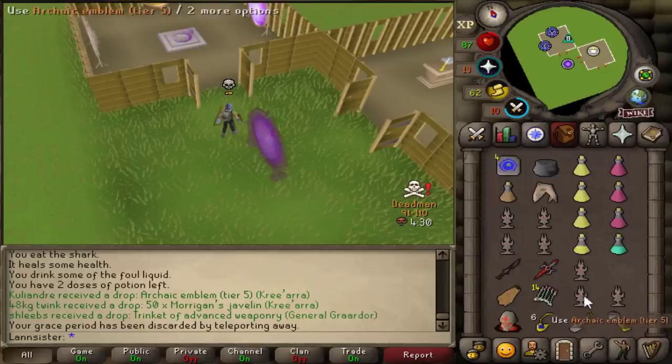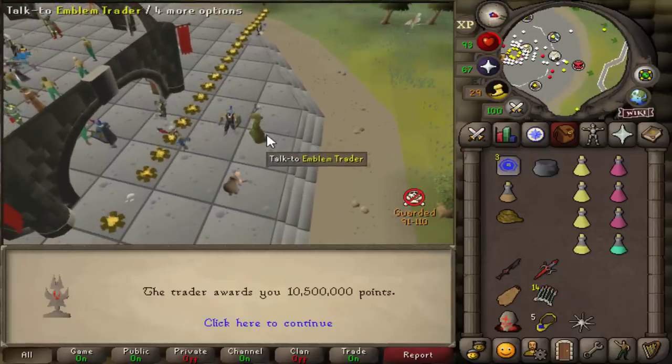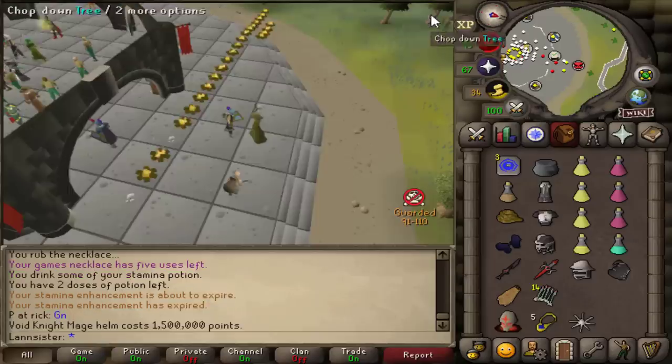Seven Tier 5s and 50 Morrigan's throwing axes. I'm gonna turn them in at the Emblem Trader — 10 mil points. Can I afford full Void? I got full Elite Void! What a great day at the Breach.